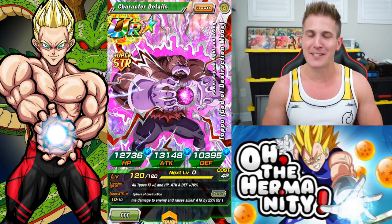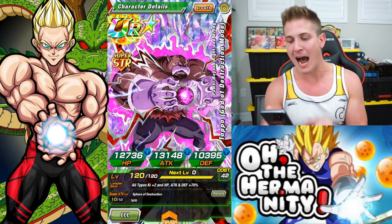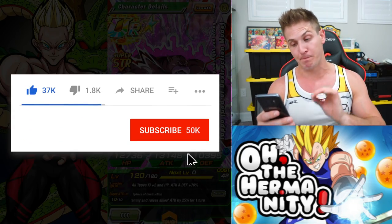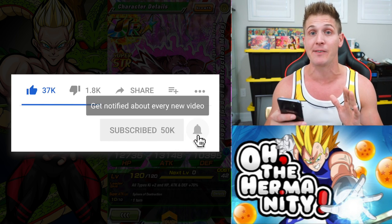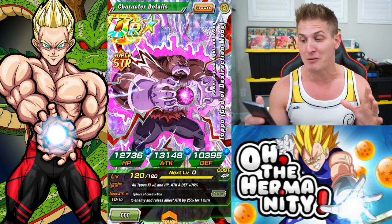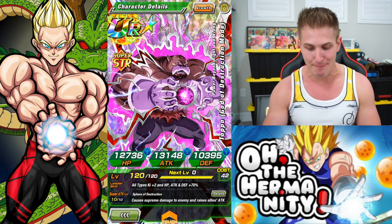Hey, what's up Dawkin fam? Welcome back to Oh The Humanity. In today's video, we're going to be doing a showcase of 100% rainbowed Power Beyond Right and Wrong Toppo God of Destruction mode. I actually just pulled my last unit of him very randomly off of a multi on the new Vegeta banner. I got a Tour of Fusion, got really excited thinking I was finally going to get Fizz Vegeta, and then Toppo showed up. But because he did show up, we're making this video, so I guess it ain't all that bad.